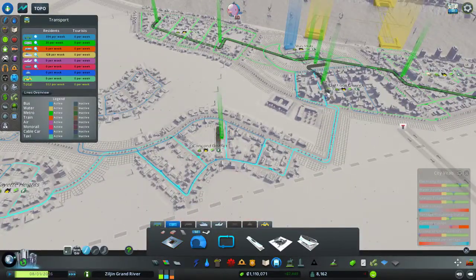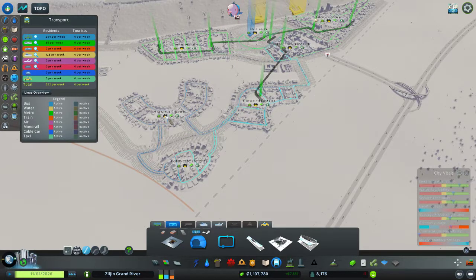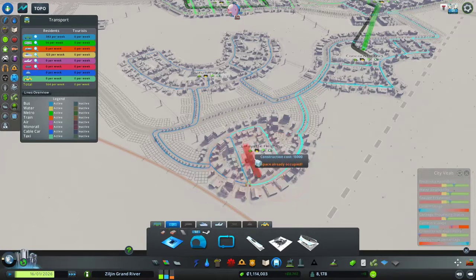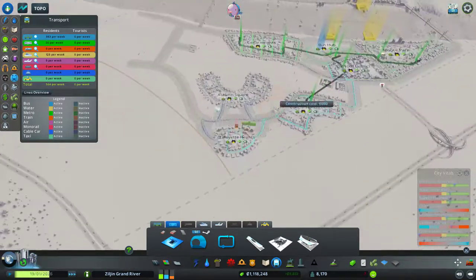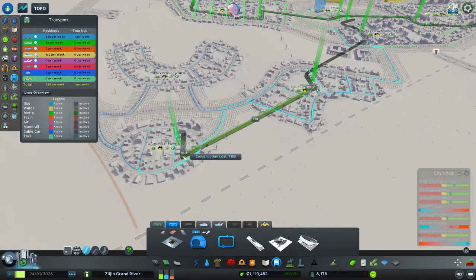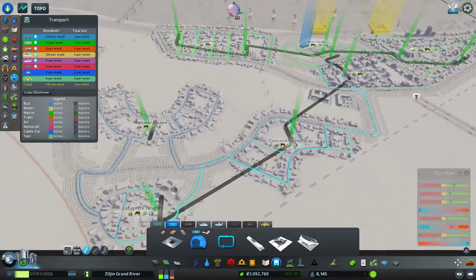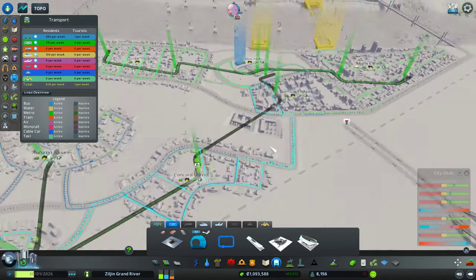That's going to be another line. Now, do I want to put a stop in Autumn Square or Lafayette Heights? Autumn Square is residential. Either way people can take the bus, but people are definitely going to want to come to Lafayette Heights because it's a commercial area. Maybe I'll just have a loop. Let's put one in here, on the same side as the bus stations. People might stop taking the bus and take the metro instead, but that's no big deal because the bus can only handle about 30 passengers anyway.